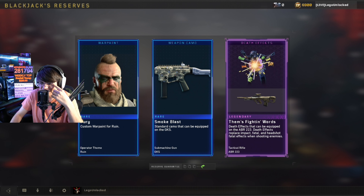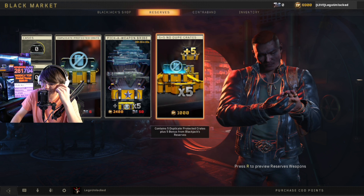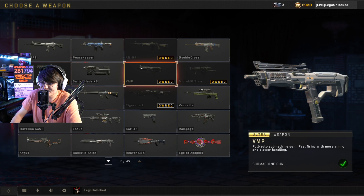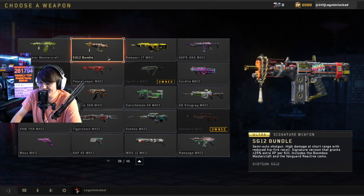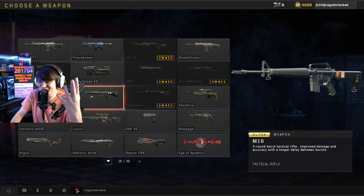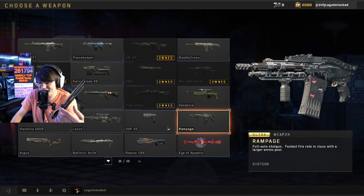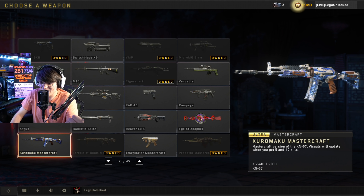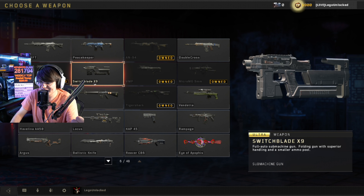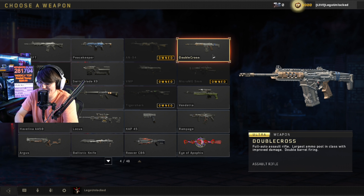We got the AN-94! It took us a long time to save up those crates. Unfortunately, now we've got to slowly start saving up again because we still have to get the Peacekeeper, Double Cross, Switchblade, M16, Stingray, Helveta, Locust, Cap, Rampage, Reaver, Ballistic Knife, and the Argus — that's twelve more weapons I have to buy.